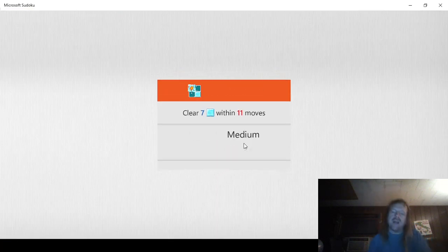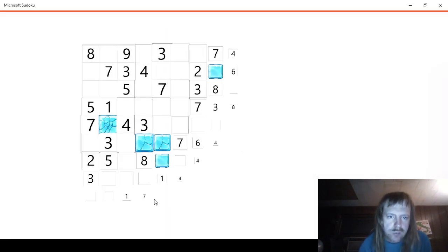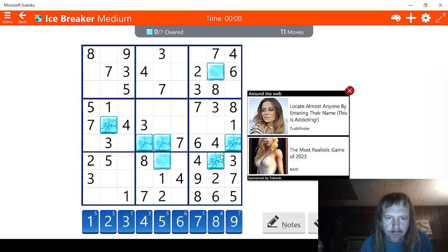We need to complete 7 blocks within 11 moves, so we need to clear out 7 blocks. Counting what we have: 3, 4, 5, 6, 7, 8, 9, 10, 11, 12, 13 — so we are 2 moves behind. That's not too bad.